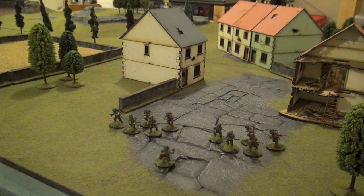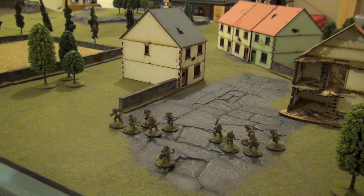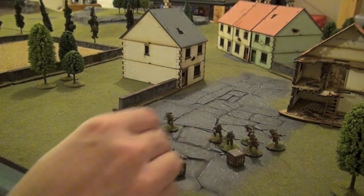These two squads report to one officer — either a lieutenant or second lieutenant — depending on the number of points you want to spend, and the added bonus will be shown in later videos. This is the minimum mandatory force selection, and each of these squads will have a dice, and even the officer will have its own order dice.